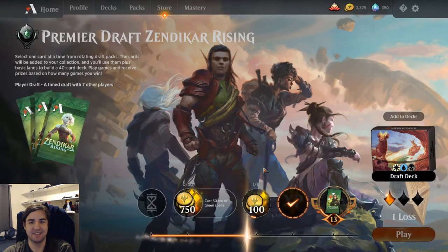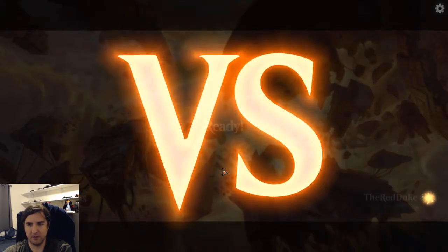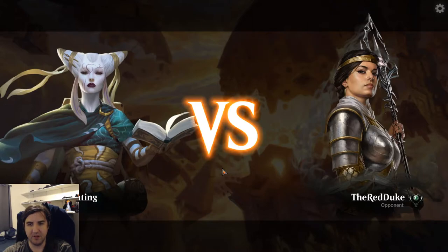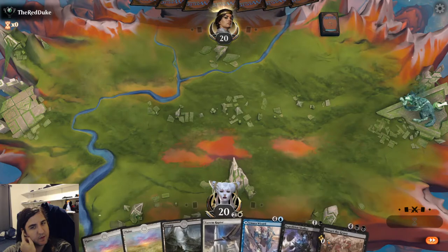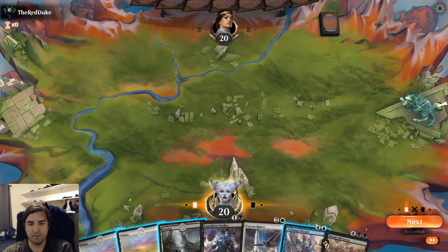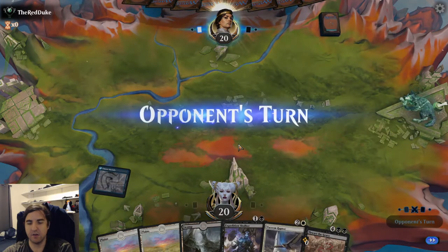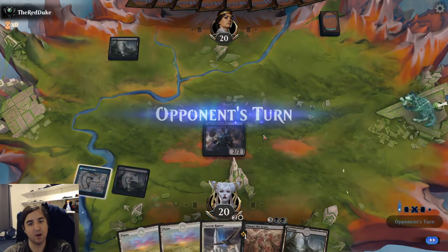Two more wins for Diamond. Very possible, as shown in that last game — we have a lot of powerful cards in our deck. I like this hand a fair amount. Umara Wizard is an early play, and as a land, should I find a blue source, by the next turn I can bounce it back to hand with Tazeem Raptor. I feel okay about that.